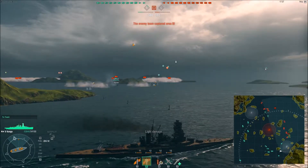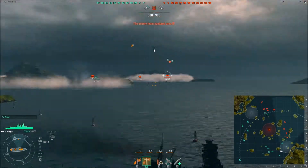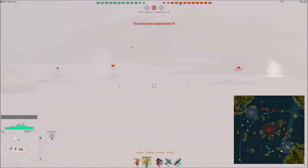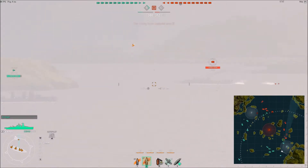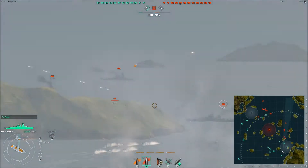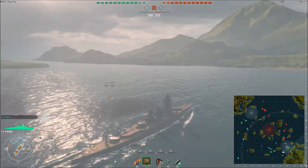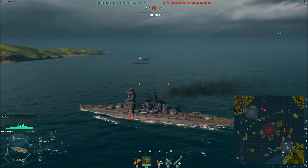I really do like the Kongo. I hate how slow battleships are and how terrible they are at maneuvering, but I really do like the Kongo itself. This is a Yubari — I think it's one of the premium pre-order ships. I was thinking of shooting at it, but I knew that at its speed, there was no way I was going to be able to hit it.